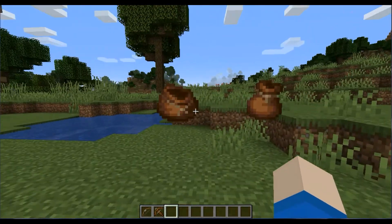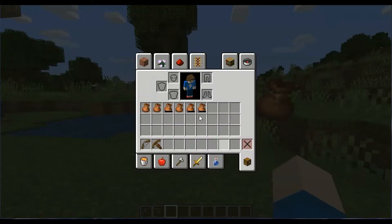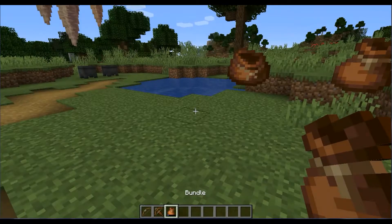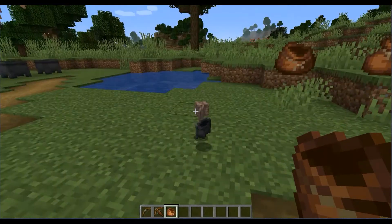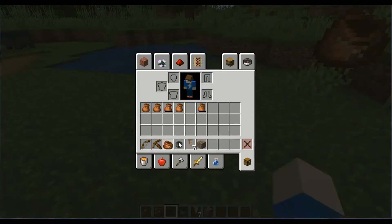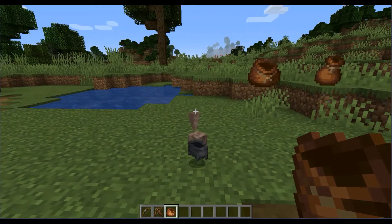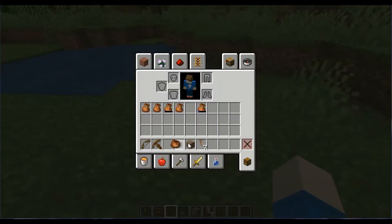Now on to some other changes. A new change that was added was to the bundle. I actually have some bundles right here. Here's one bundle for the next thing. Instead of releasing them all at once, you can now release them one at a time. And if you use the bundle while it's in your hotbar, it will just throw all the items out. I kind of think it's pretty cool — I like that you can just drop them one by one.